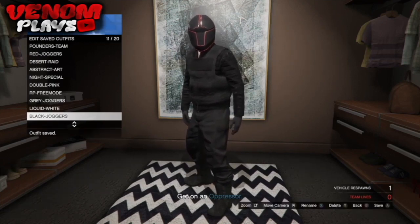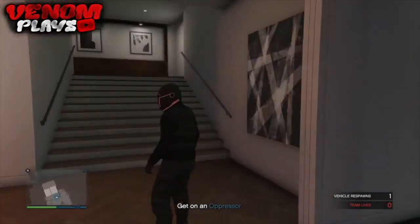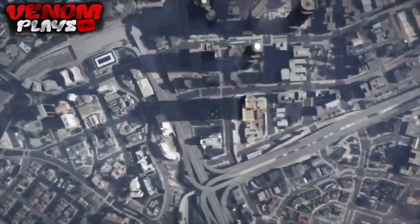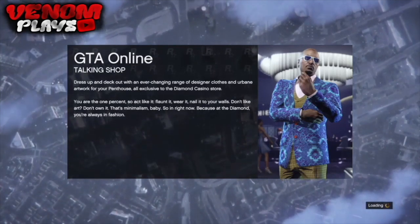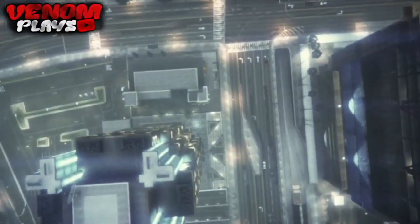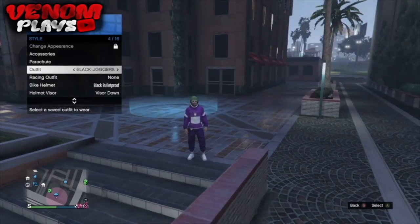Once you've done that, back out of the mission by pulling up your phone and quitting it, then wait to load back into online. I went ahead and put on a mask and saved the outfit. You will see in just a second that the outfit carries over into online — this works with the black joggers as well. That's really it for today's video.